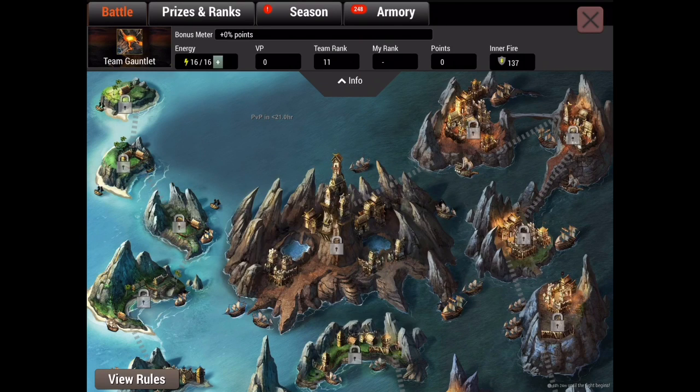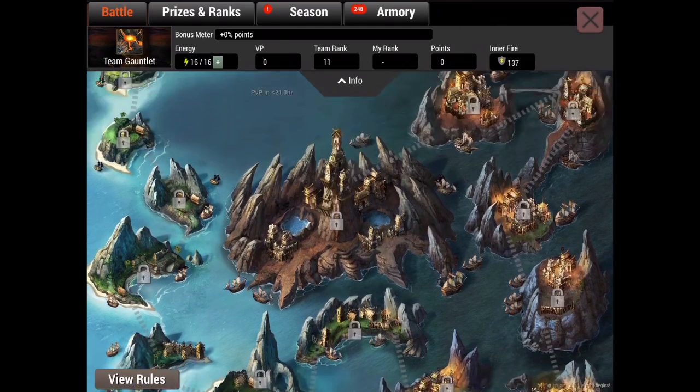The best tactic if you want to be overpowered: if you see a PvP island coming up in like two hours, fill up your energy to 16 and attack once every 27 minutes. The reason I say 27 rather than 30 is that even if you're in an attack when the 30-minute mark hits — say it's 29.9 seconds until the attack ends — the bonus meter will reset anyway. You have to finish an attack within 30 minutes, so starting three minutes early gives enough time to avoid server lag.